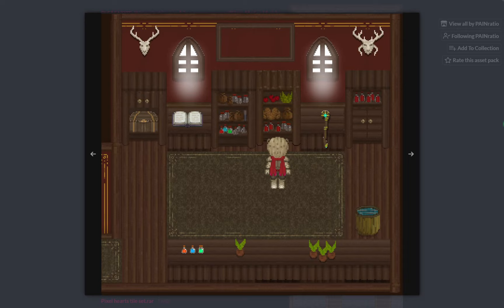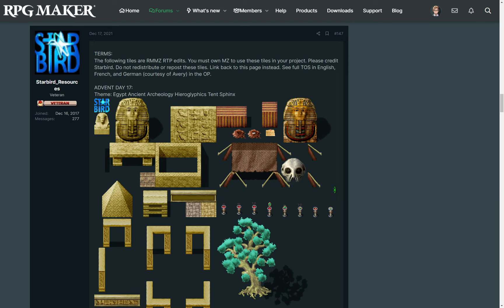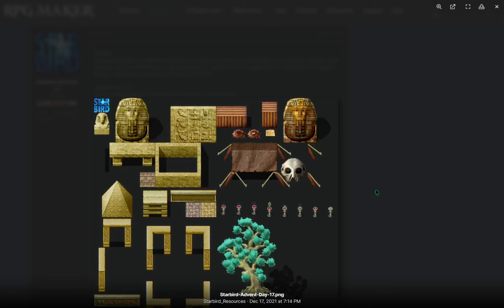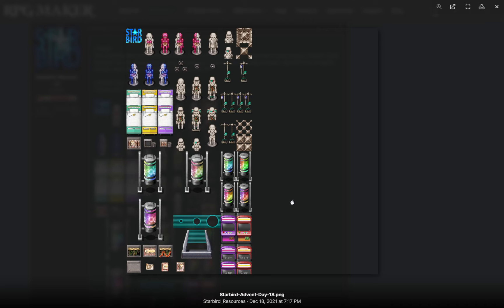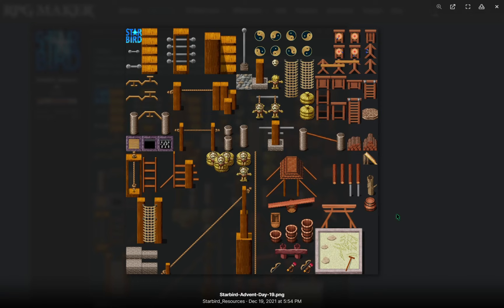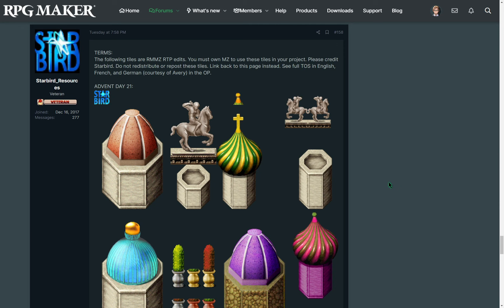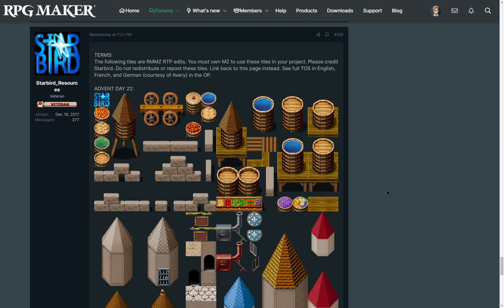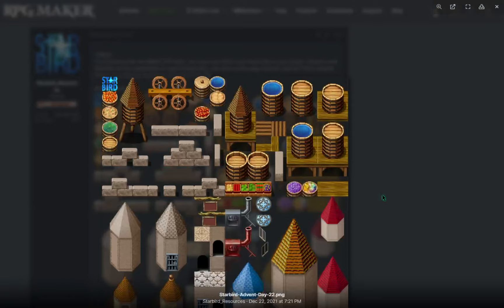Next we have a bunch of MZRTP edits by Starbird, starting with a flower park, Egyptian archaeology hieroglyphics, sci-fi android, medical robots, arcade machines, a set for martial arts training, a collection of boxes and crates, monuments and statues, and some bricks and waterworks. All of these are by Starbird.